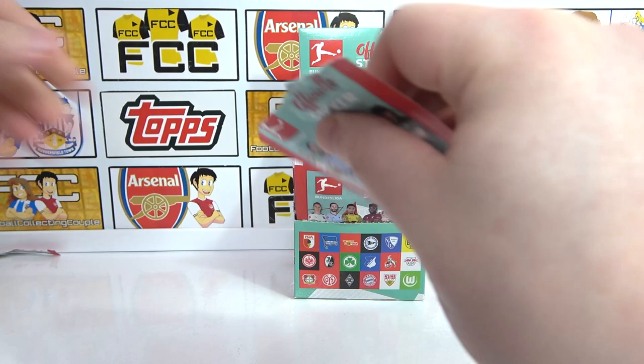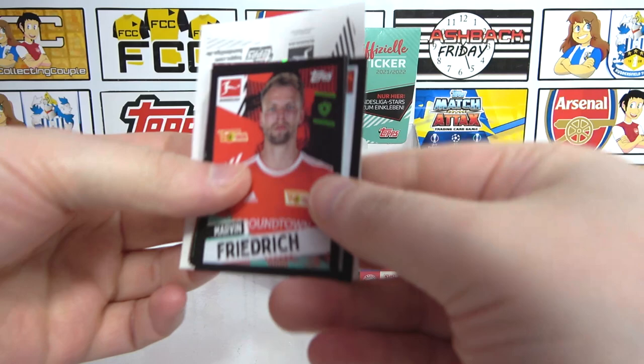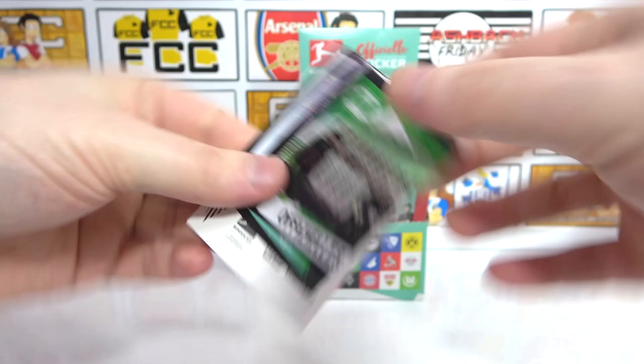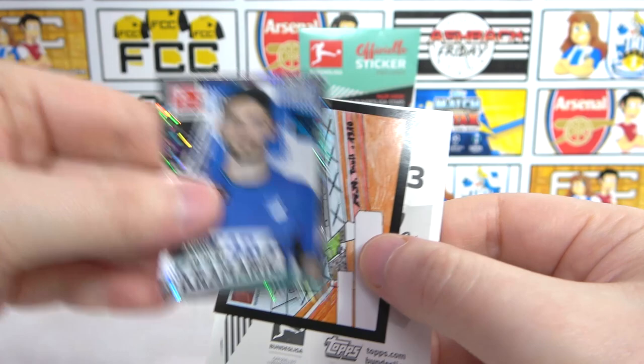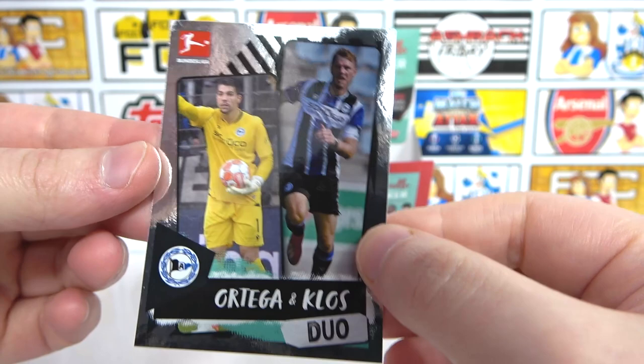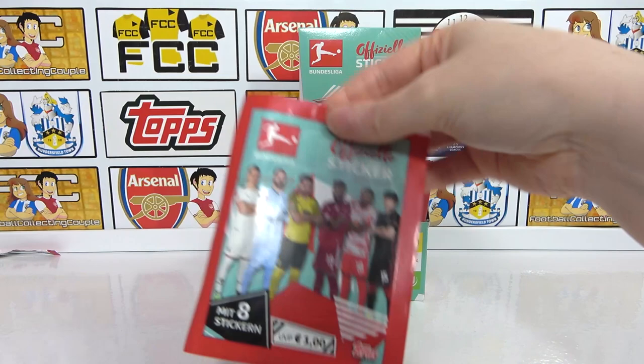Nice unpacking of the pack - you packed well. We have a Friedrich, a Lukui, and then a Rekschebak, as well as half a team, then Ginter - there's a Gladbach. Kramerich is our star player shiny. Then we have a Kids Club of a stadium - props for that. And then our big sticker - a duo again. All the duos coming out. Paderborn duo - I've had a duo of duos now.